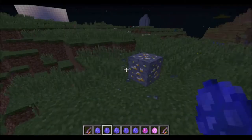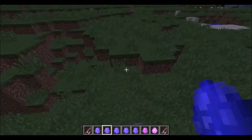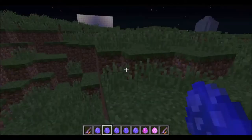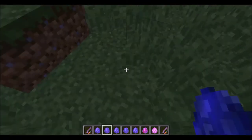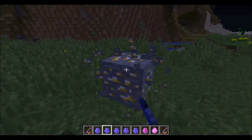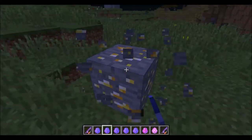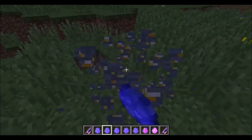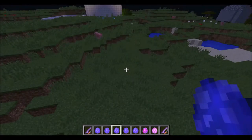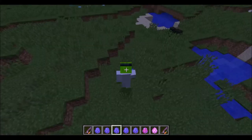This is an unbreakable ore. The point of it is — say your friend is mining and they find a gold vein, you could replace all the gold with this and they will think it's a glitch. Okay, I'm breaking it. This is a lightning block — throw it, really.